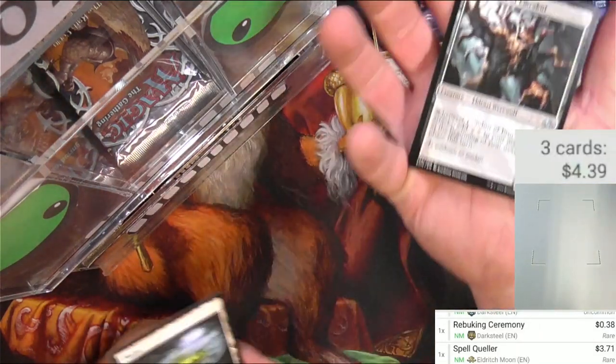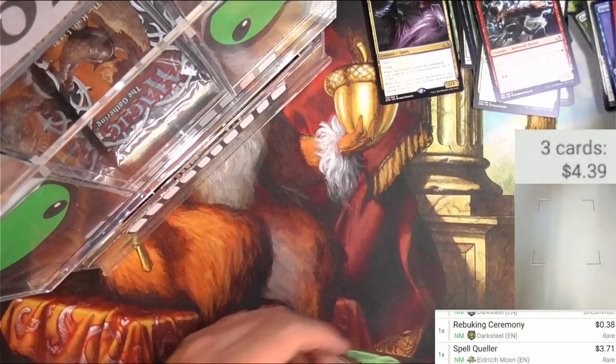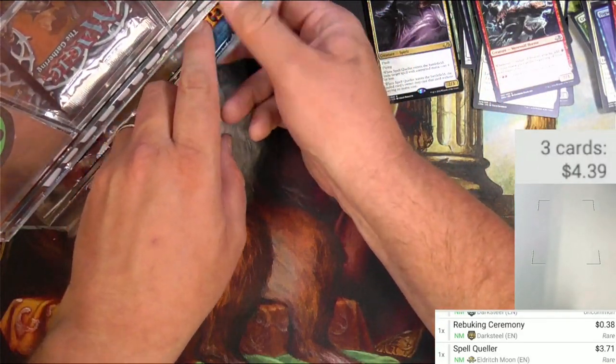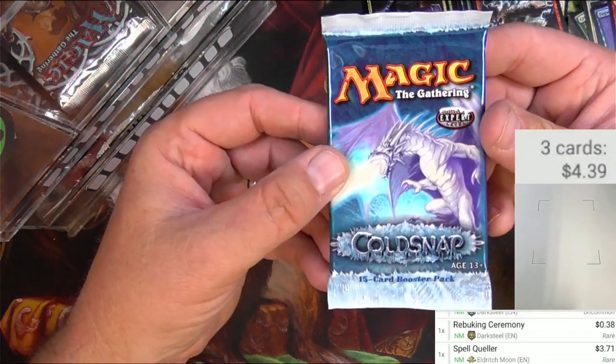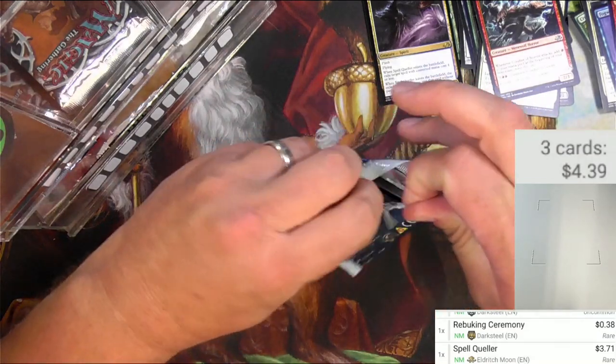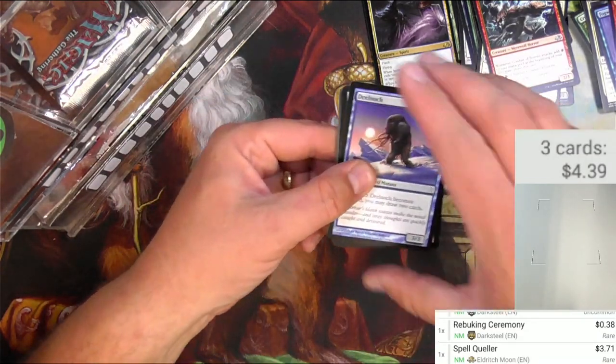We got a Conduit of Storms — Conduit of Emmercool on the back. I'm going to move Pack Bot back just a little bit. Next up: Cold Snap.